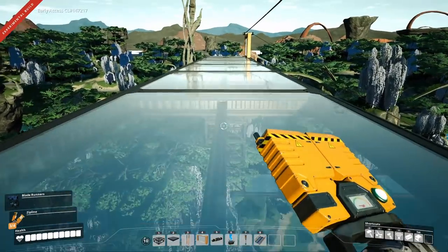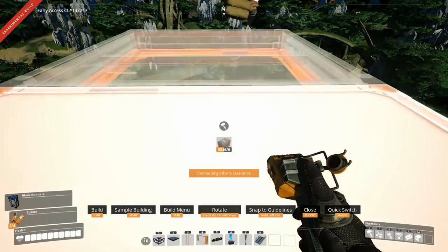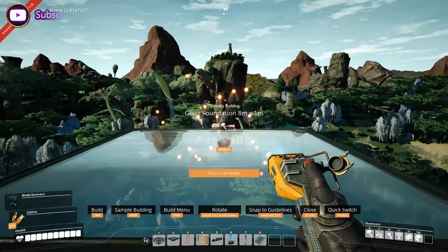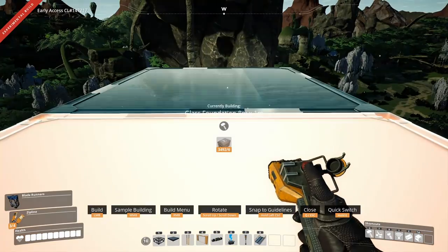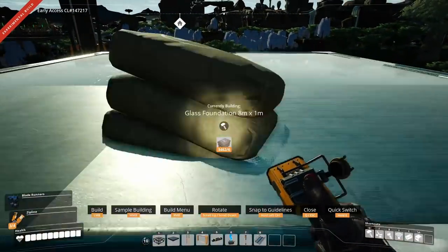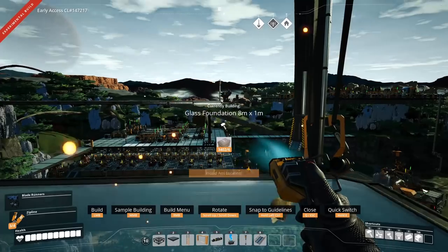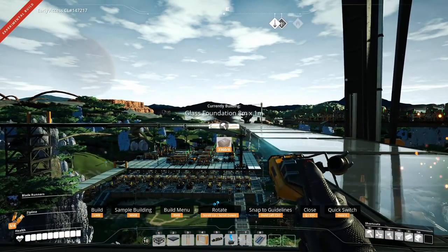I'm going to count the tiles again — one two three four five six seven eight nine ten eleven twelve, thirteen fourteen — that's going to be fine. That is our location for steel. I also need to make the girders below but I can do that whenever.